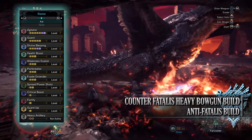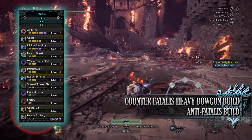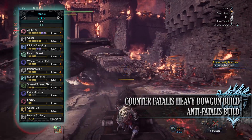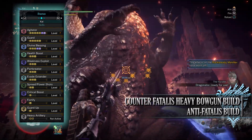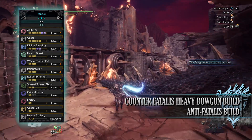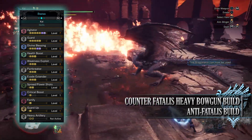You have Evade Extender level 3, a quality of life skill for the Heavy Bowgun which increases the distance at which we roll. One of the Heavy Bowgun's biggest cons is that it's a slow weapon with slow movement speed, and Evade Extender counters this, allowing us to move around the battlefield quickly without having to sheathe our weapon all the time. You have Spread Shots level 2, which increases the damage of spread ammunition. We have Critical Boost level 1 — it would have been nice to get this higher, but as we don't have 100% affinity it's not that essential.